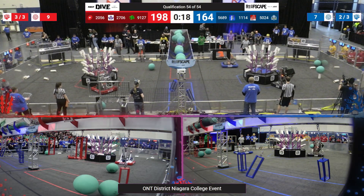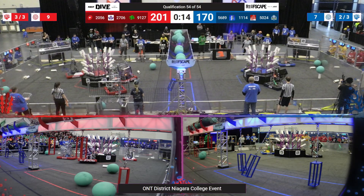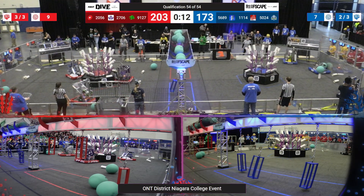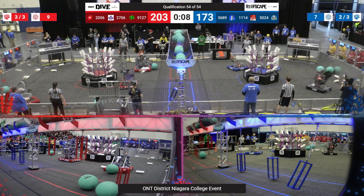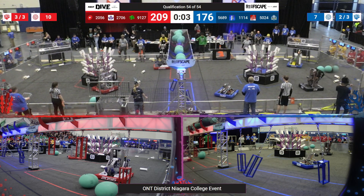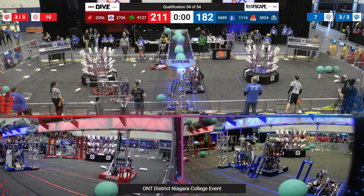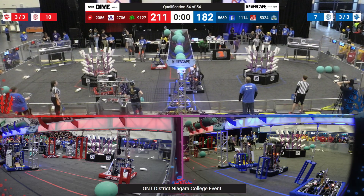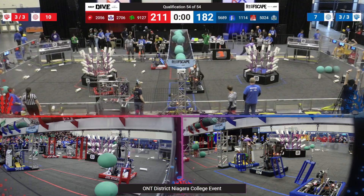The Red Alliance decorating that reef with all the coral. The Red Alliance starting to pull away. The Blue Alliance doing everything in their power to stay paced. We have eight seconds left to go. Looks like the Red Alliance will hold on as the Blue Alliance makes a final push. And that is qualification 54. 2056 just short with the algae at the end.